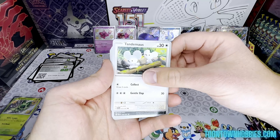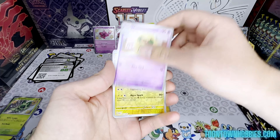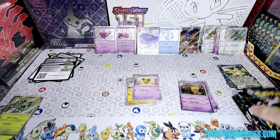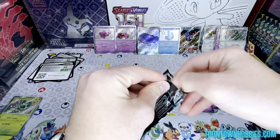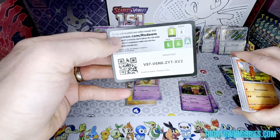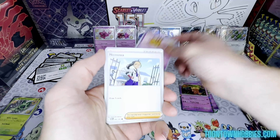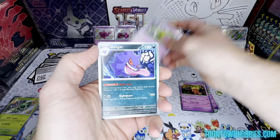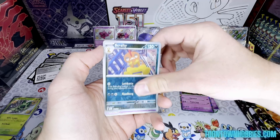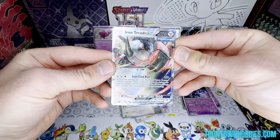Pack one: Haunter, Natu, Tauros, Wooper, Lanturn, Primeape, Whimsicott, Lanturn, Fidough, Exeggutor. Pack two: Charmander, Dedenne, Nemona, Natu, Gengar, Electric Generator, Moushhold, Scrafty, Curledge, and an Iron Tread EX — very nice.